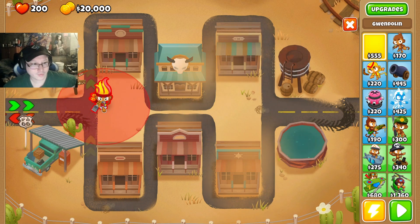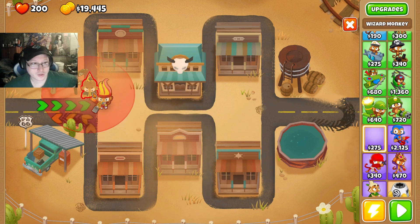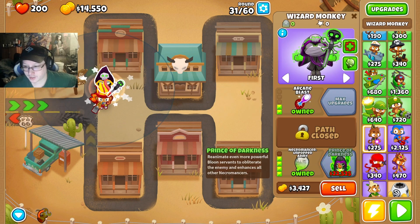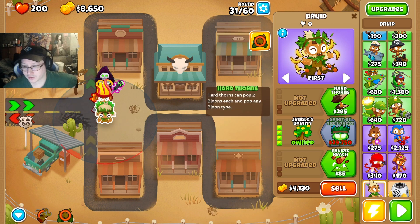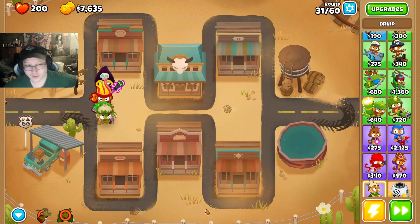We're going to place Gwendolyn right here. We have a whole lot of money. We're going to take a wizard, place it right about here — data magic, gem blast, necromancer and popped army. And we're going to take a druid, place it right down here — up the jungle's bounty, hard thorns, art of thunder. And we'll start.